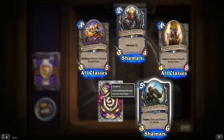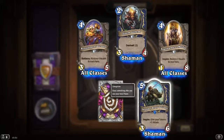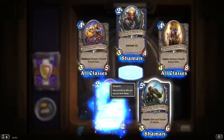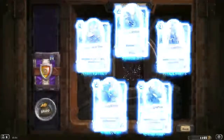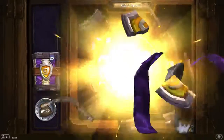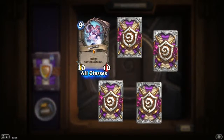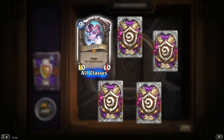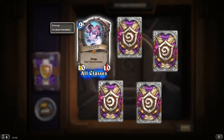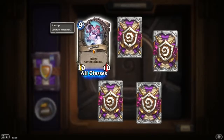Thunder Bluff Valiant: Inspire — give your Totems plus 2 attack. 5 mana 3/6 — finally something I haven't got yet. And another Found Hero. Legendary — Ice Owl: Charge, can't attack heroes, 9 mana 10/10. It's probably the worst Legendary they have — but I could actually silence it.